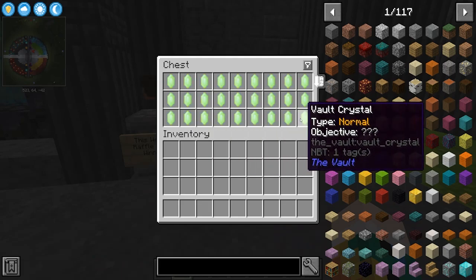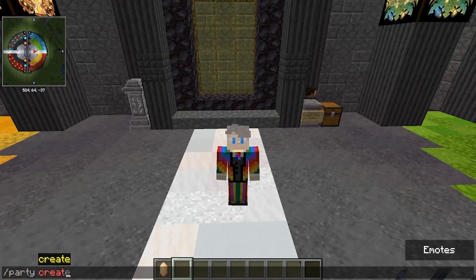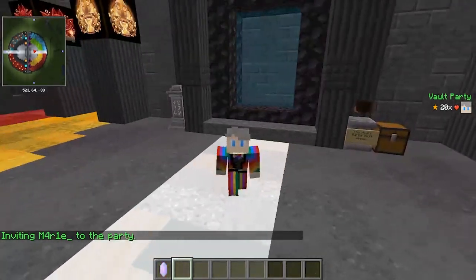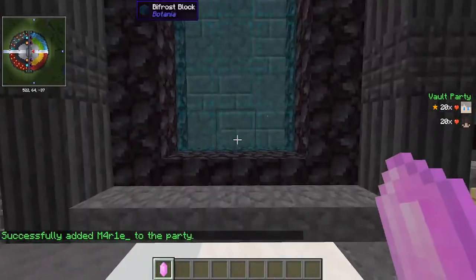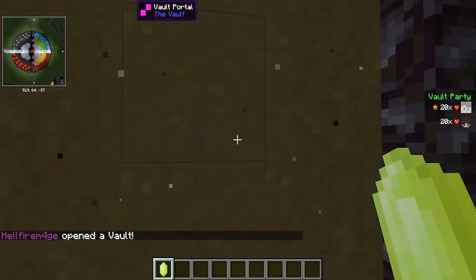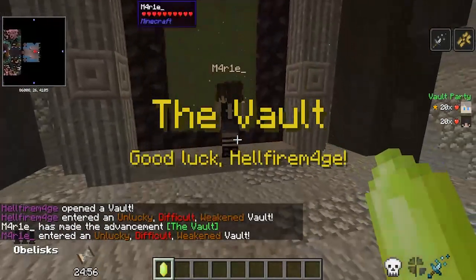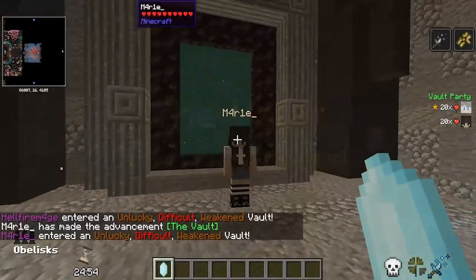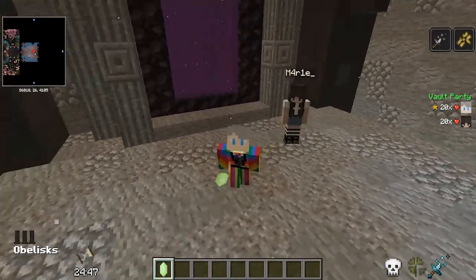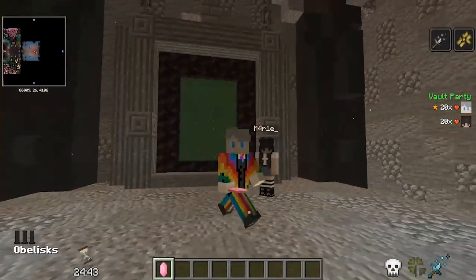Co-op crystals no longer exist, and all of your crystals can now be run as solo or co-op vaults. If we create our own party here and invite our community manager Marie to the party, when we go up to the portal with our normal crystal, activate it and enter — both of us have entered into a vault. An absolutely brilliant change which is going to make co-op play so much easier, no more waiting around for co-op vaults.